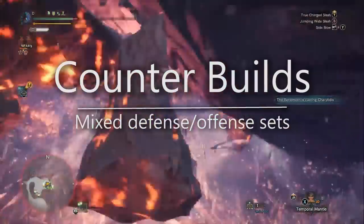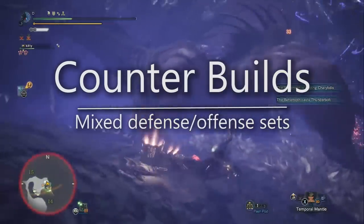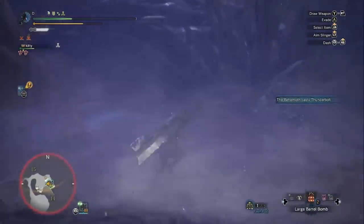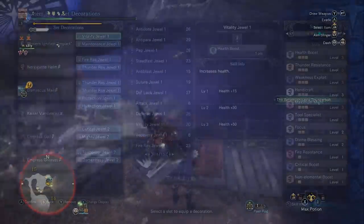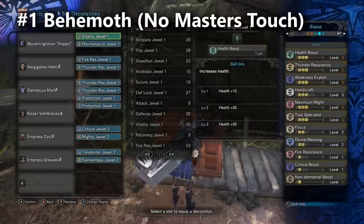Now let's move on to the counter build section of the video. This will be fun because it gives me a chance to show off the smartest defensive build strategies in the game. The first build is for players trying to unlock the Draken armor set: counter build number one for the Behemoth. Notice I have all kinds of defense on this build, but you also deal a bit less damage - your affinity isn't reaching 100% and we're missing some Crit Boost.